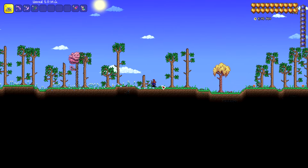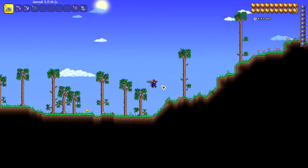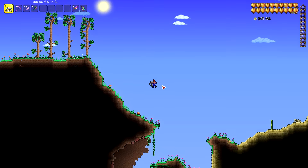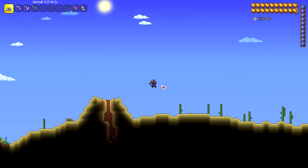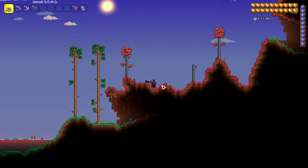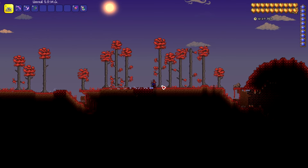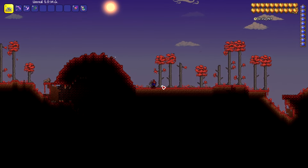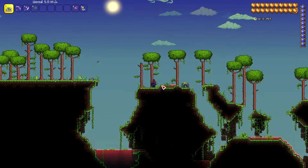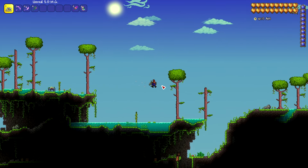I've created a brand new small world. All you have to do is go to the ocean on one side. As you're traveling, pay attention to where the jungle is or where the dungeon is. The aether will always spawn on the same side as the jungle, which means it's always on the opposite side of the dungeon. So if you run into the dungeon, stop and go back the other way. Luckily we picked the right side — this is the jungle side.